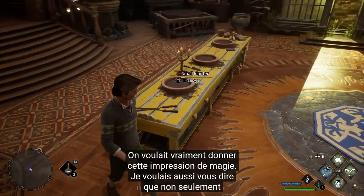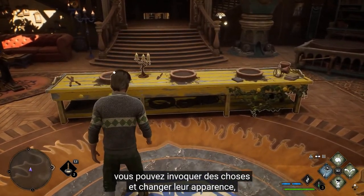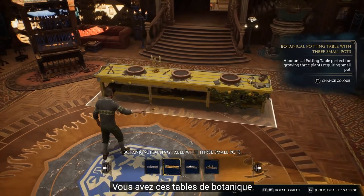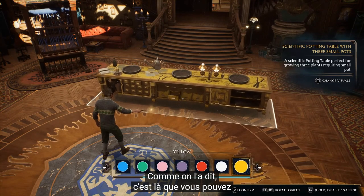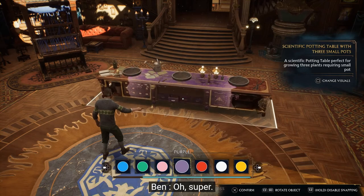Another thing I wanted to discuss is that not only can you conjure things and change their look, but you can do that with the utility objects as well. You can see we have planting pots and potion stations, and you can change the look of those as well. These are the areas where, as we mentioned previously, you'll be growing your plants and brewing your potions.